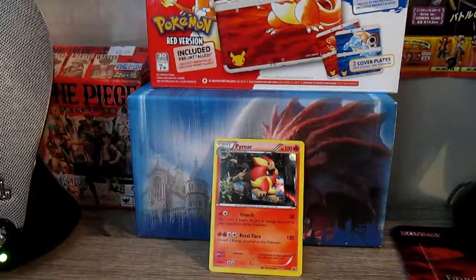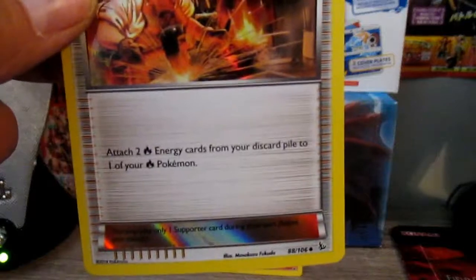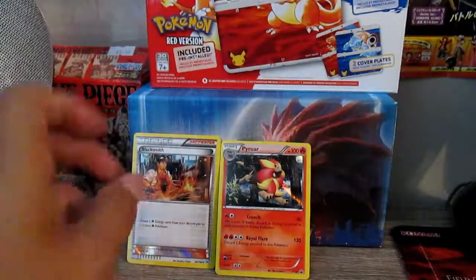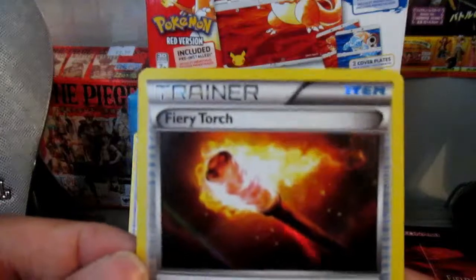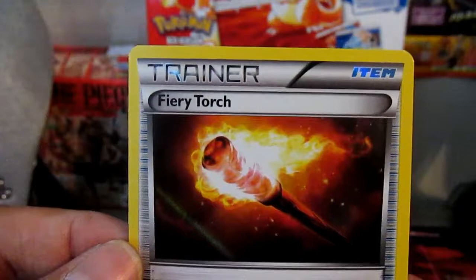Then we have — I'll show those after. We got not one, but two trainer cards. First up we have, this is a Port of Blacksmith. Attach two Fire Energy from your discard pile to one of your Fire Pokemon. That's actually not too bad a card. And then we have Fiery Torch. Discard a Fire Energy card from your hand. If you can't discard an Energy card, you can't play this card. Draw two cards. This is basically Draw Power.